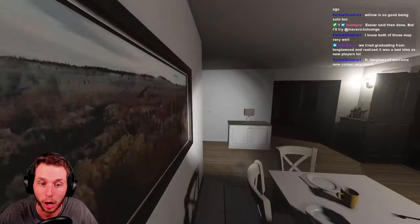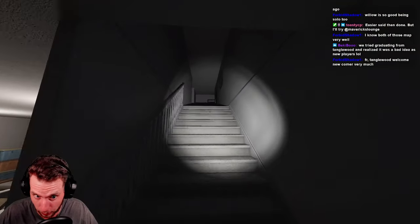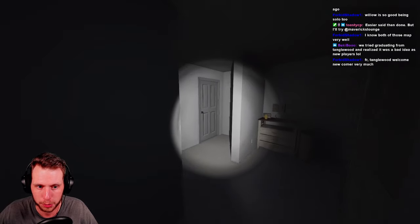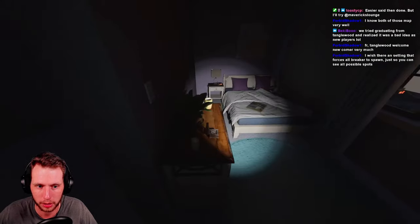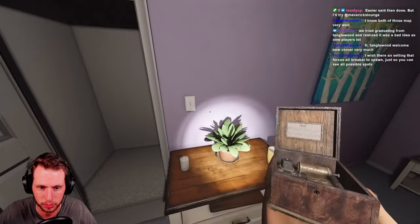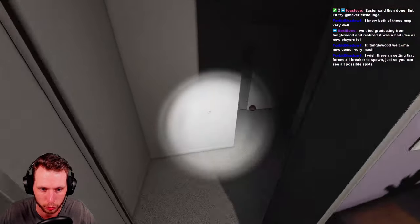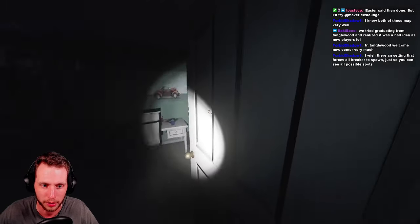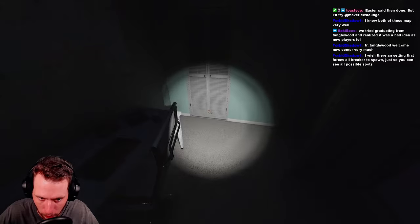Now upstairs are the last two. At the top of the stairs, you go into this first bedroom on the left — on the nightstand you've got the music box. Very nice. I'm not going to turn that on. And then if you come across the hall into this room, on this desk is the monkey paw.